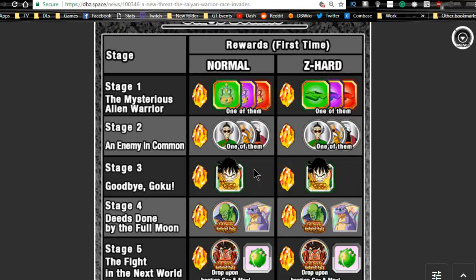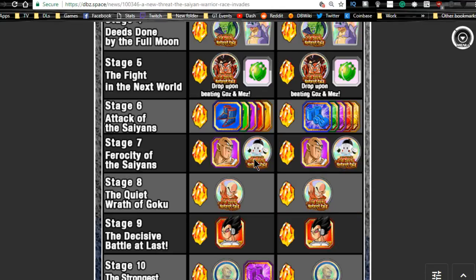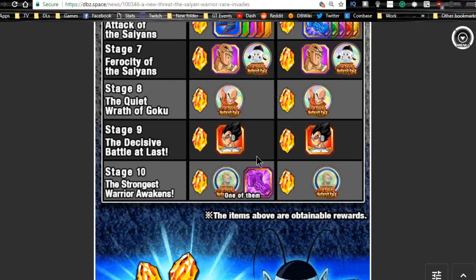Stage three has Gohan which is pretty weak. Icaruses are on stage four — go ahead and grind them, they're really good support items. Stage five is the Supreme Kai training grounds — decent, gives a 1.2 multiplier. Stage seven is going to be the Napa and Chiaotzu medals, stage eight is Krillin's, stage nine is Vegeta's, and stage ten is the Moon Napa medals.